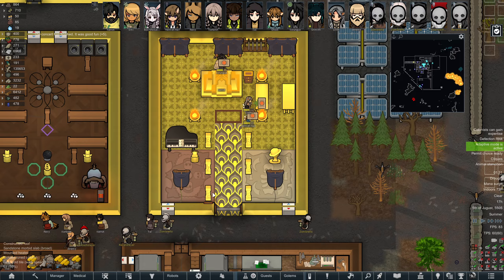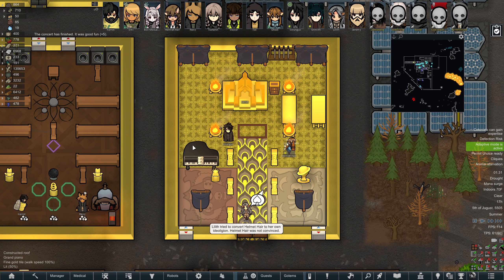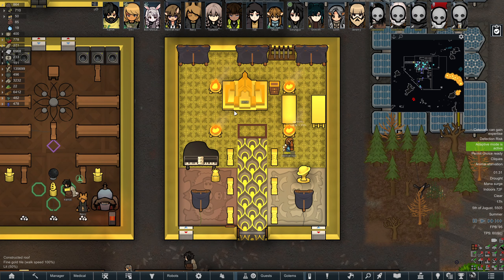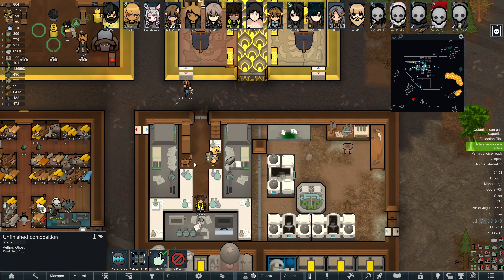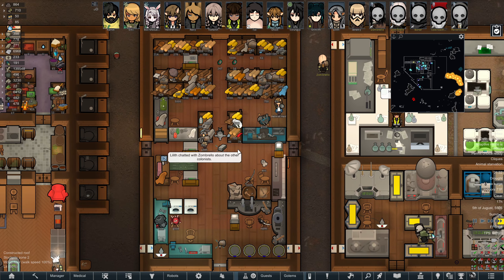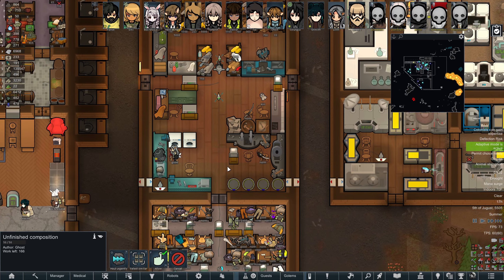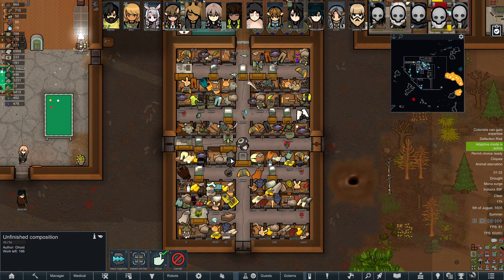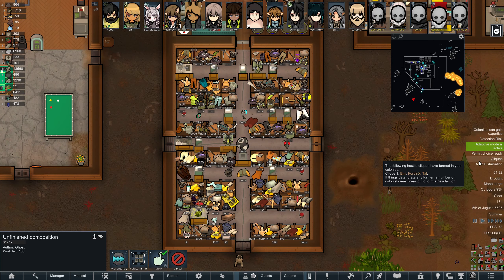Welcome back to RimWorld - still the fifth of Jugus. The performance just ended; I was going to show what it was, but there's still no way to tell what people have actually made as a performance, which is kind of disappointing. Once this unfinished composition is completed they just practice it and then eventually gather everyone and perform it. A quest popped up - nearby ruins, medium wealth, medium raider presence. We're not going animal starvation.